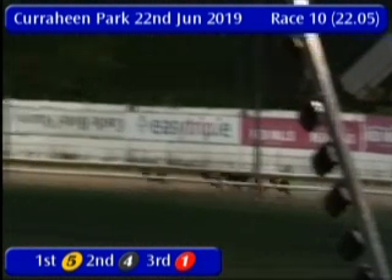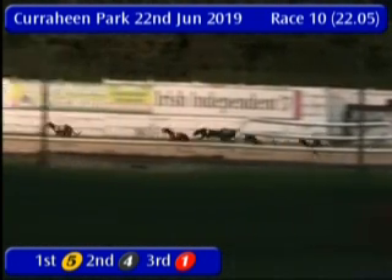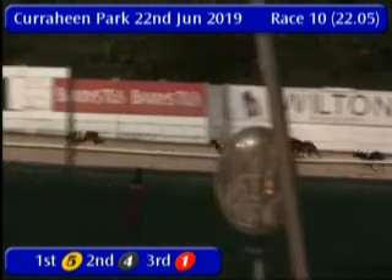Around the opening corner they go and 5 in front — that is Arclight Rumble. Beginning to extend the advantage now to about 3 or 4 lengths, from 1 in 2nd, Lexi the Bullet.